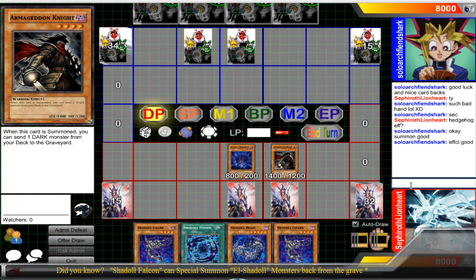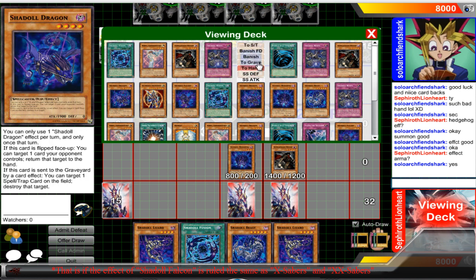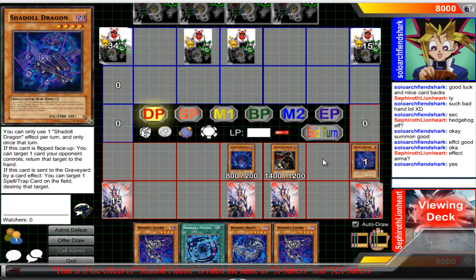So I'll summon an Arma Knight here. Effect, Arma. The summon seems to be good and Arma seems to be good, so that's cool enough for me. And what I'll do is I'll send my first Shadal Dragon to the grave — so send Shadal Dragon to the grave. Effect, Dragon.